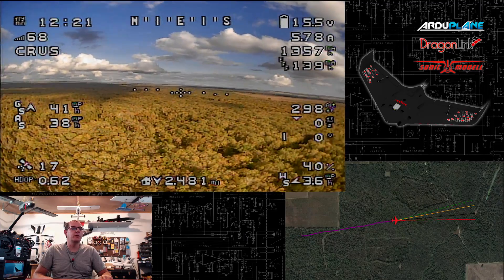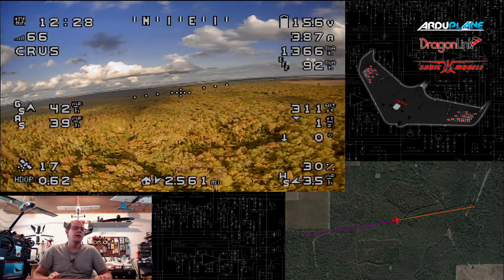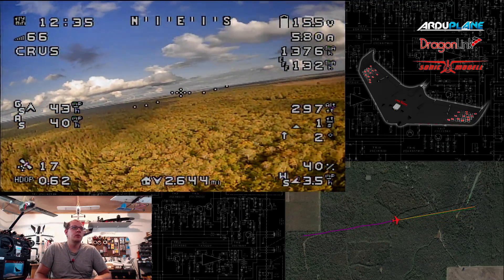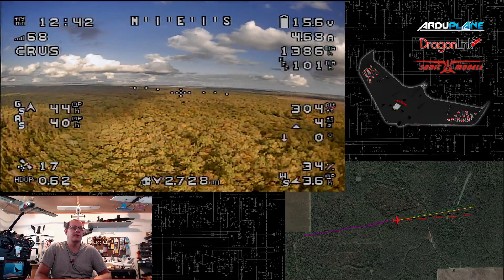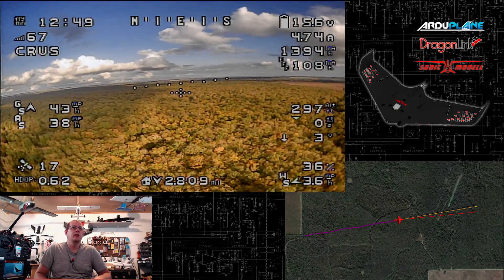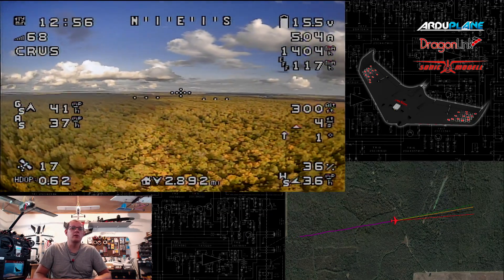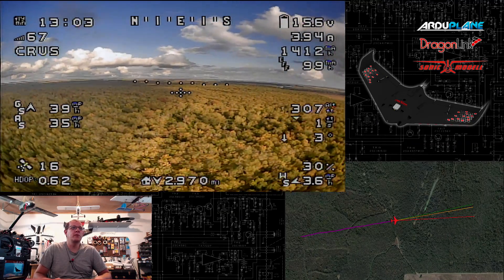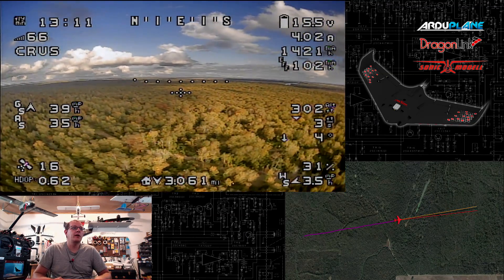That does bring up another good topic I want to talk about. I did receive a 915 megahertz Dragonlink V3 system today, courtesy of Mike at Dragonlink — so thank you for sending me that, I really appreciate it. We were talking about some of the noise issues from the OSD chips and voltage regulators on some of the Mateksys boards that we recently discussed in the Dragonlink thread. Apparently it's more of an issue with the 433 megahertz system than with the 915 megahertz system. He asked me if I wanted to try out the 915 megahertz system, and of course I said yes. I've been a long-time fan of Dragonlink since the V1 days, and I still have them all — my V1, my V2, my V3 that I'm flying with right now — and we have the 915 megahertz system that we'll be trying out in the future.